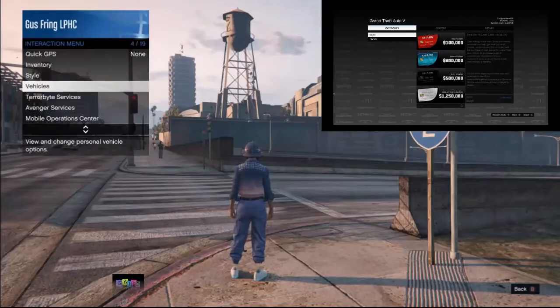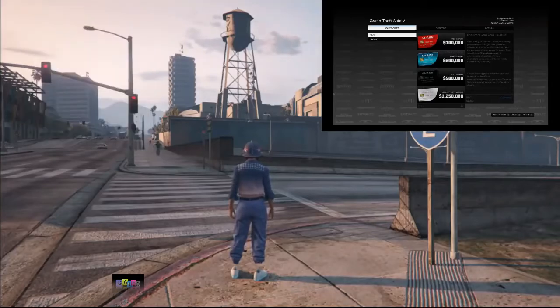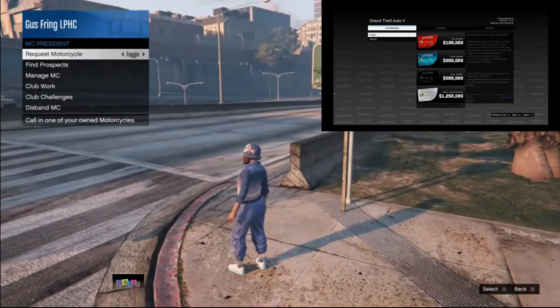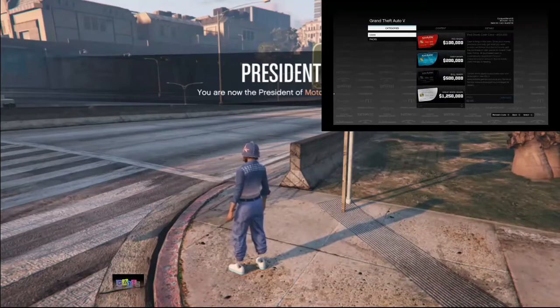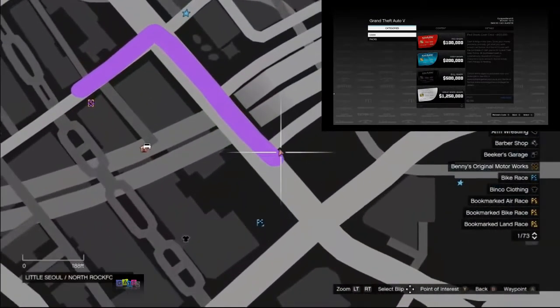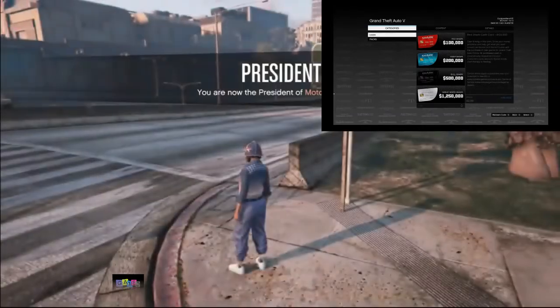Because I did the glitch multiple times I was no longer registered as an MC president. If that's the case for you, just register as an MC president again and request your Faggio. At this point you're not supposed to see the Faggio on the map.